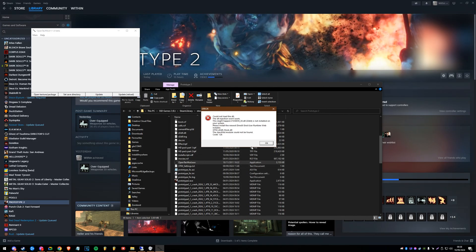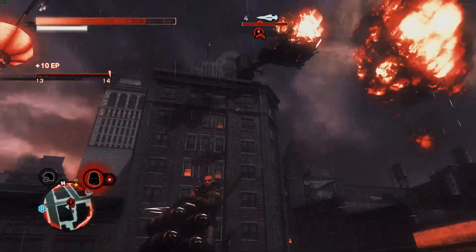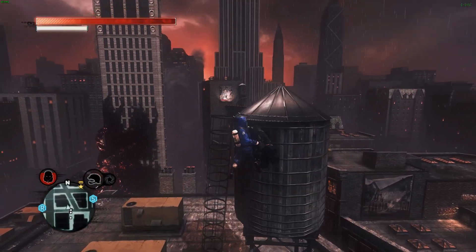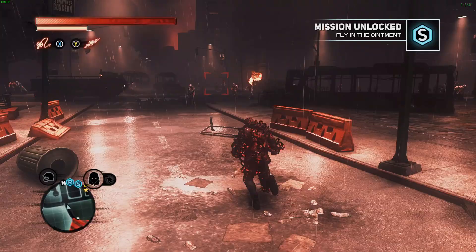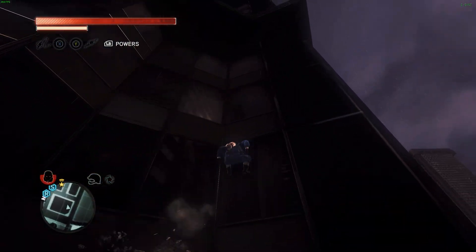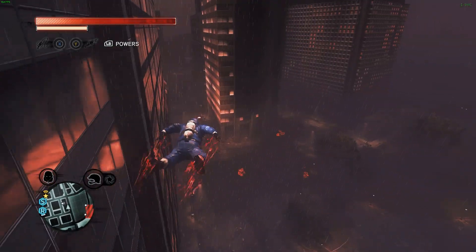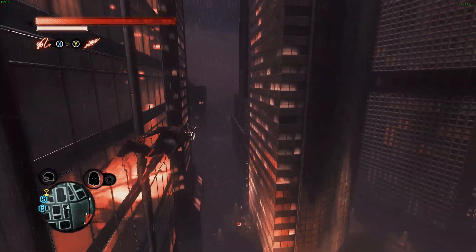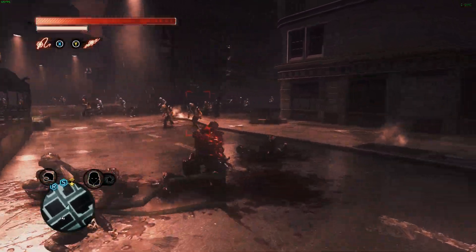The reshade will be provided in the description - very straightforward to install, so I won't be providing instructions for that. Just follow what it says on the Nexus page. To conclude, the game I've been running is pretty much vanilla - the only thing I've got is the fix and the reshade. I've done about 75% of this game so far. I'm on the third city map, as you can see in the background. With that being said, I do still recommend - even with the Prototype 2 fix mod - that you cap your FPS to 60, because anything above that can lead to extreme fluctuations. If you don't have G-Sync, I highly recommend you just stick to 60fps.